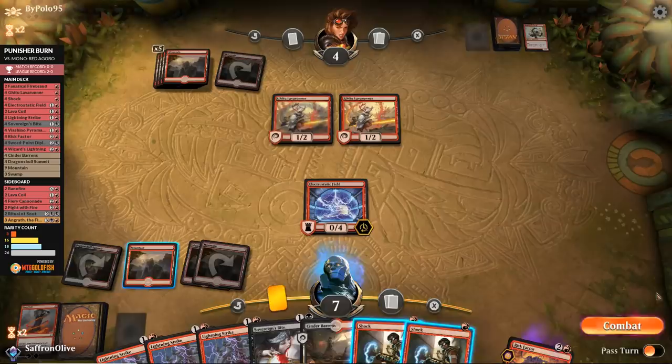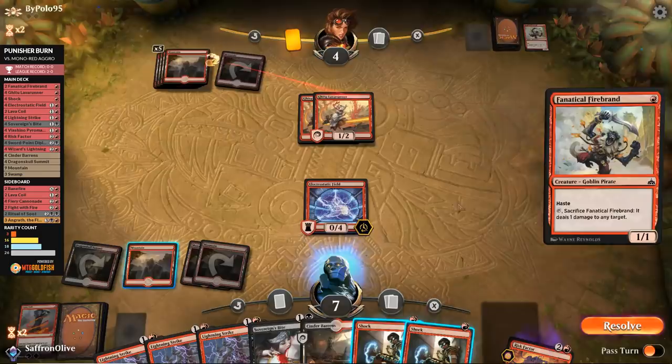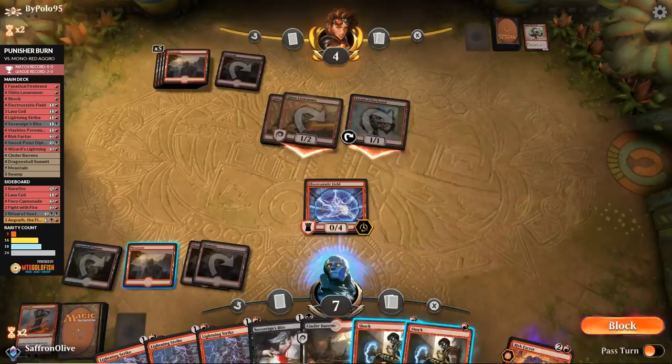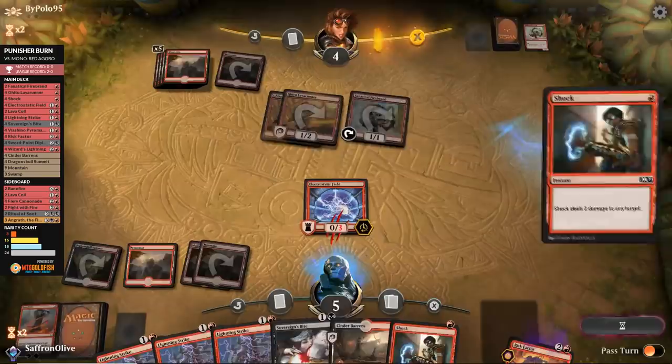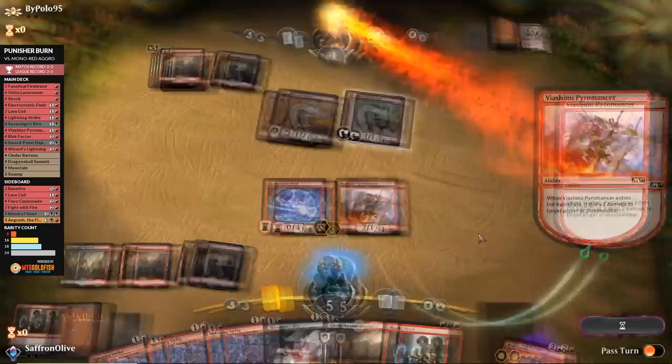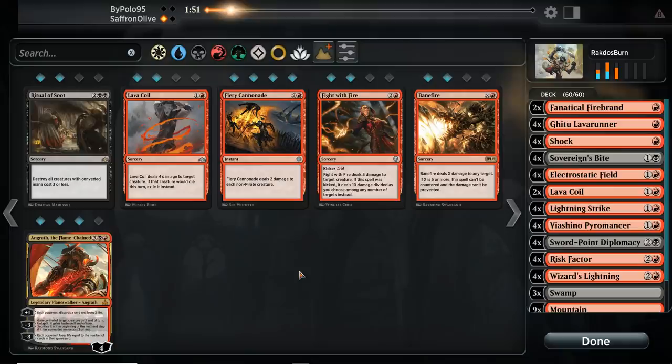We leave up Shock and then Lightning Strike — opponent goes attacking and we block. Drop to six, shock our opponent's face to one. Untap — we can kill our opponent in any number of ways. Pyromancer does it. Sovereign's Bite is like a cheat code against this deck. It's so good against opposing red decks — having a Lava Spike that gains us three life swings this matchup in our favor so hard.